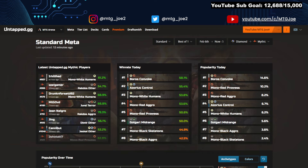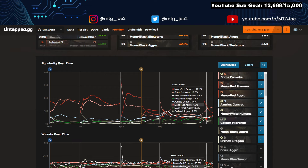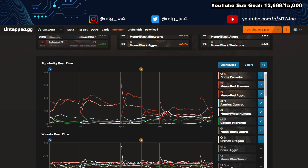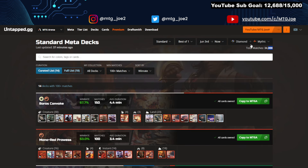In terms of popularity, Boros Convoke is at about 15%, followed by mono red aggro and mono red prowess. When you combine them, some form of mono red is hitting you about 18% of the time. Prowess is a little more spell-based; aggro is a little more creature-based. Estorias Control comes in at 7%, mono white humans at 6%, Pogari mid at 5.6%, and then some various black-based decks. We're looking at Diamond and Mythic rank, June 3rd through the 10th, 34,000 games played.